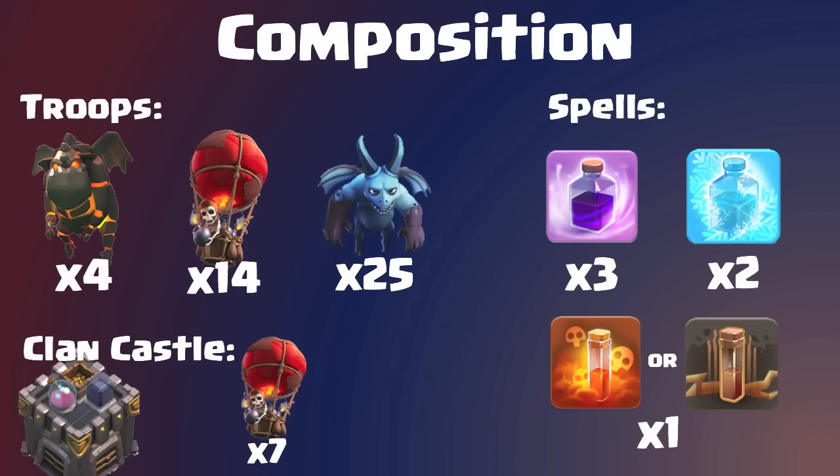Diving straight into composition, this is for Town Hall 10 but you can still do it as a Town Hall 9. As a TH10, I would recommend 4 Lava Hounds — your Quattro Lavalunian — 14 balloons, and 25 minions. I fill my clan castle with balloons purely because it's easier to request, though you can swap this for a Lava Hound if you wish.